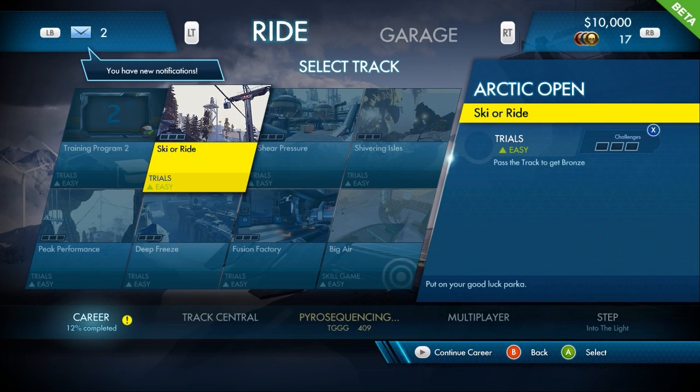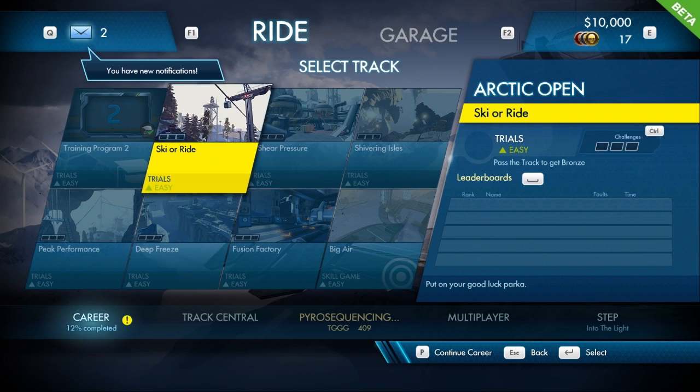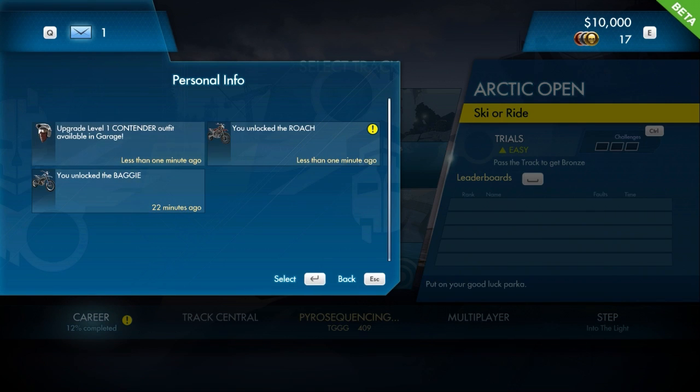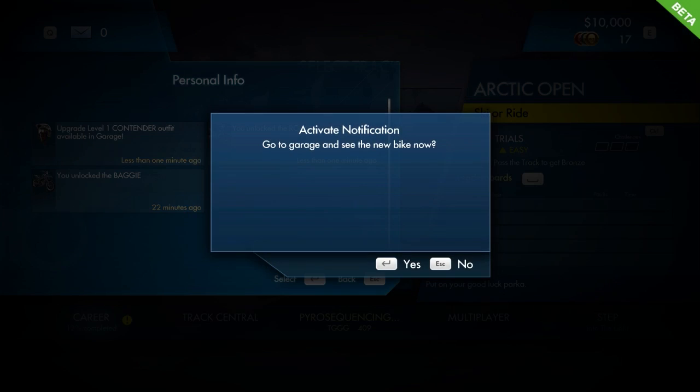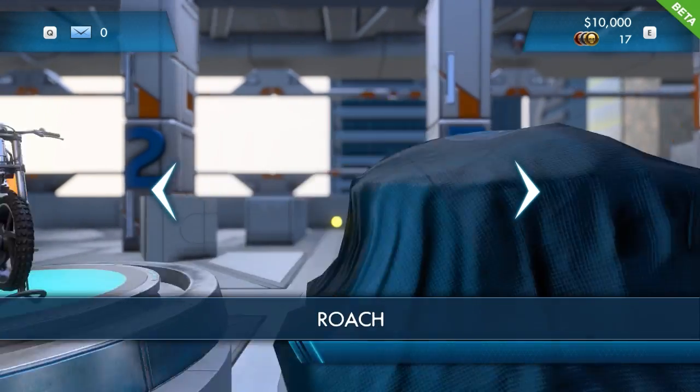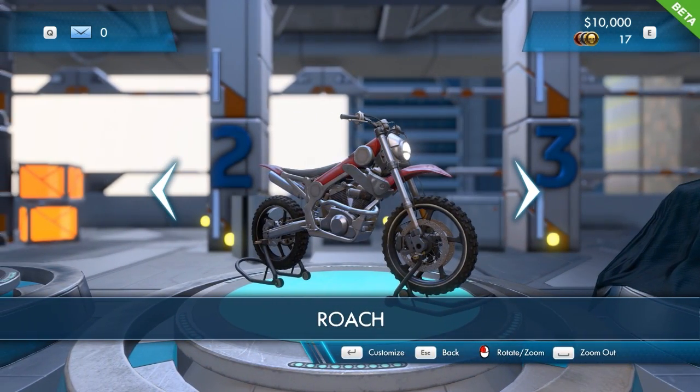Let's go ahead and talk about this chapter in general. This one's kind of the snowy chapter, and it does look pretty good. From what I remember, there's a desert chapter, a snow chapter, kind of a sky chapter in a way, and also a tech chapter — that's the best way I can explain it.